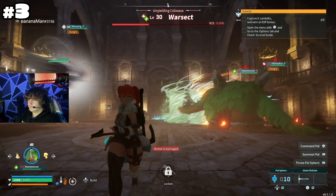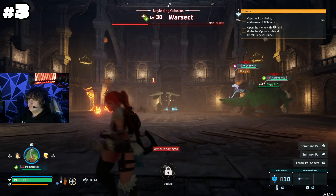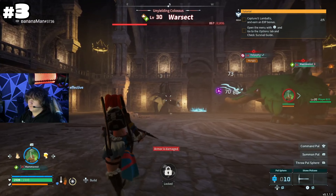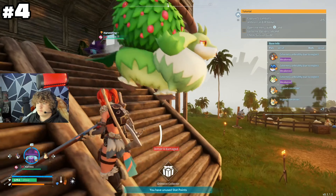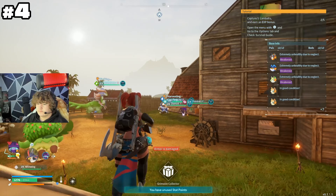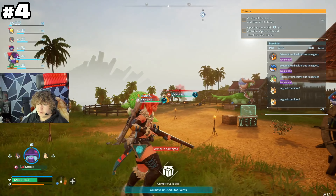Let's talk about pal elements. The different elements pals have influence the type of damage they do. For instance, if you have a leaf pal going against a fire type pal, the fire type pal is going to do more damage to the leaf pal. Another example is electric type versus water type.